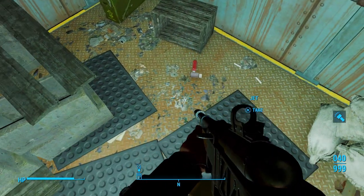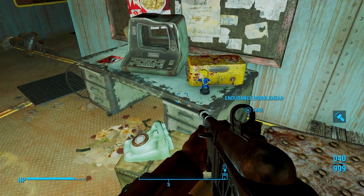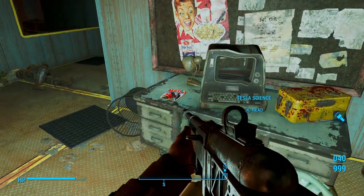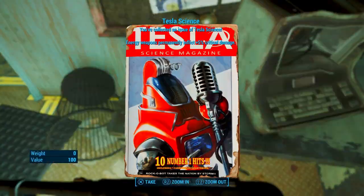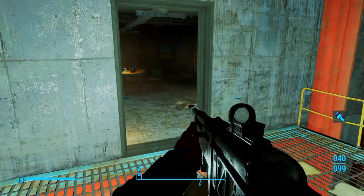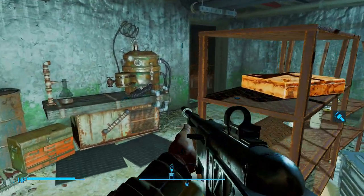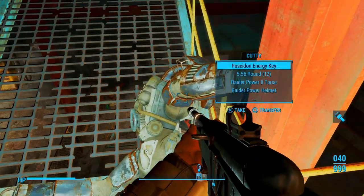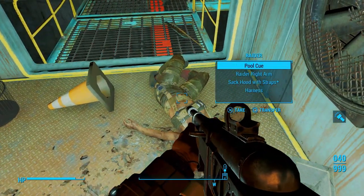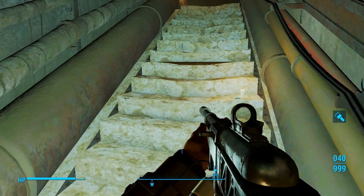Grab some Jet. Right over here we're going to get the Endurance bobblehead. Get one point into Endurance. And then we're going to get the Tesla Science magazine. And then that is it. If we come over here, we can go around and loot — there's actually quite a bit of loot. Let's exit the Poseidon Energy Plant.